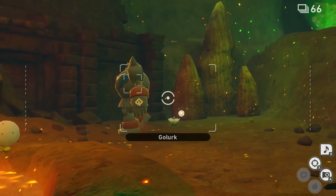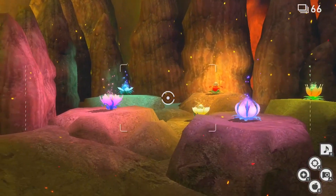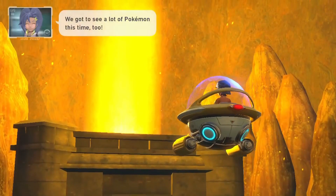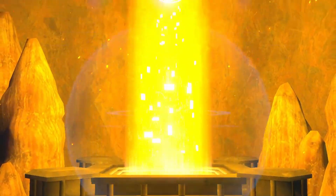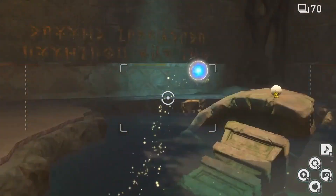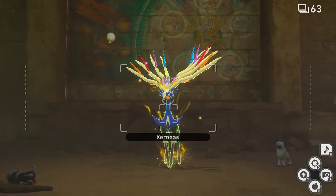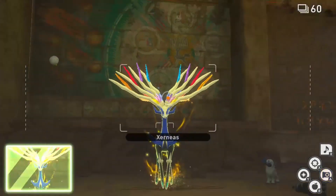There is one more thing you need to do. When you go to the flower patch, one flower won't be glowing while the others are — throw one Illumina Orb at that flower. Then you'll go to a yellow elevator of some sort, some cutscenes will play, and Professor Mirror will open an Illumina spot for you. Go there and you'll see Xerneas. It will turn into a ball — throw an Illumina Orb at the ball and it will transform back into Xerneas. Throw another Illumina Orb and take a picture of it in Illumina Energy. Keep doing that until the level ends and you've got your last Illumina Pokemon.